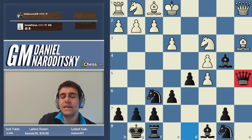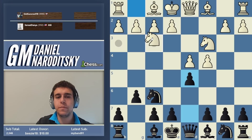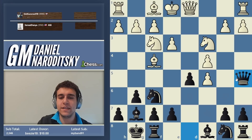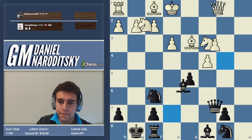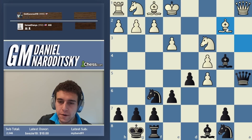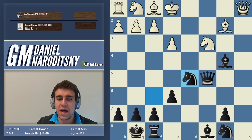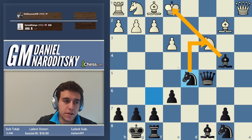The c5 and queen a5 idea recurs in the Grünfeld quite frequently — that's one of the ways I know these ideas. When you have a lot of experience in chess you know many different openings, and these openings teach you different ideas. Back to the game: bishop a3, c5, takes, queen a5 blunders a piece and the game ends quickly. White's only move was bishop b2, but after queen takes d5 the position remains basically losing.